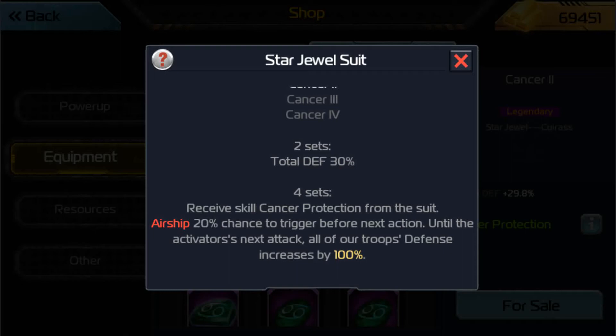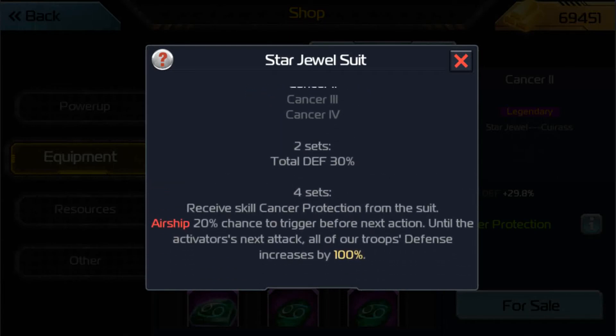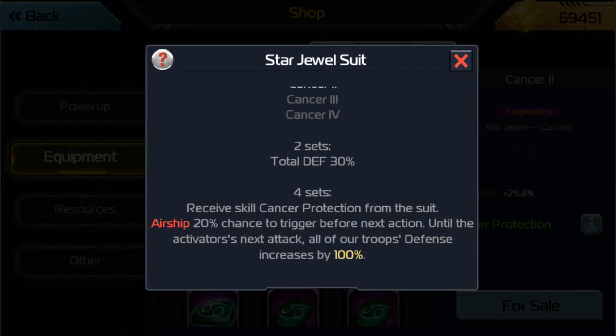Out of all three brand new jewel sets that became available for specific classes, I think the Airship one is by far the strongest one. Yes, you can argue that neither the 2-set nor the 4-set gives you offensive stats, but you can get those offensive stats from the jewels themselves. So I think this Cancer jewel set gives you the best of both worlds — great damage and great survivability. It's amazing overall.